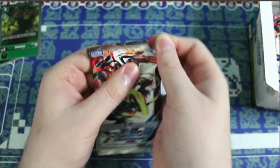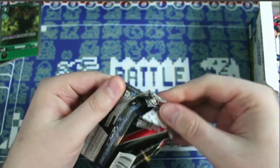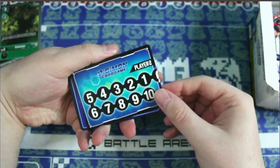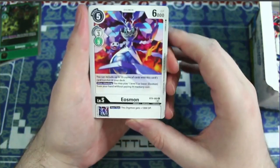Rares now have foil treatment, compared to before. There was a problem in the past where people were able to weigh out the hits out of booster boxes — this should deter that a little bit. Here's the other half of the memory gauge; they're themed after the Bonds of Bravery and Friendship.